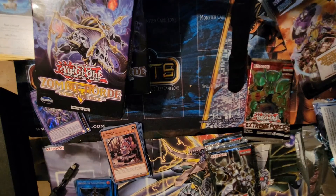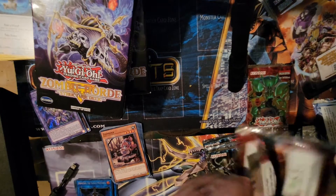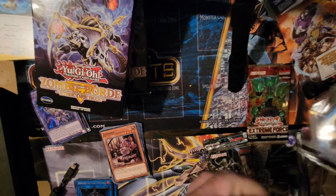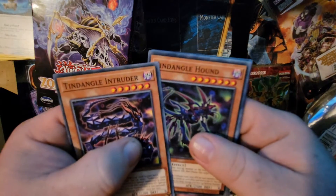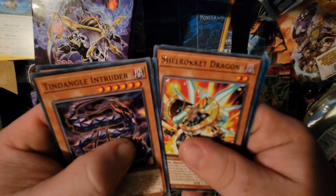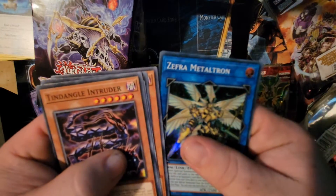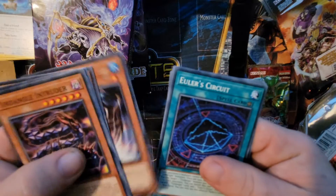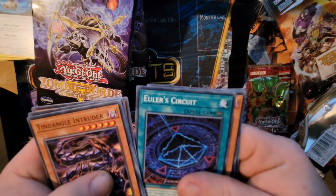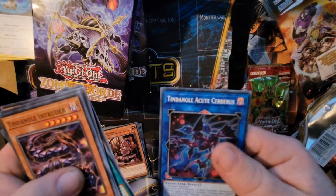Let's try this Extreme Force pack. Tangle Intruder, Tangle Hound, Linkuriboh, Puppeteer, Rocket Dragon, and Supreme Mastered. The artwork looks pretty sick. Hero Circuit, Base Gardna, and Tangle Acutus Cypress.